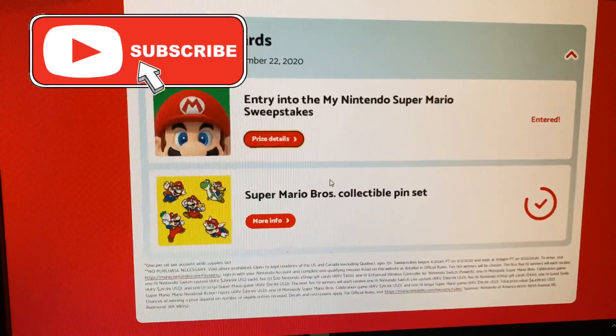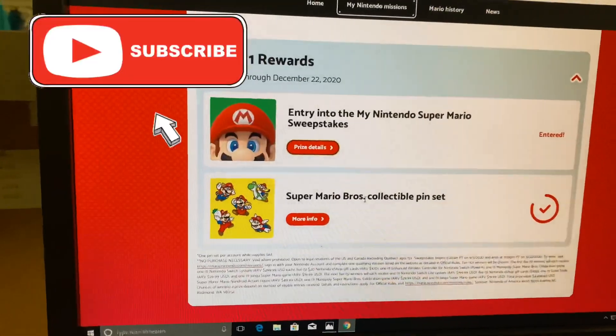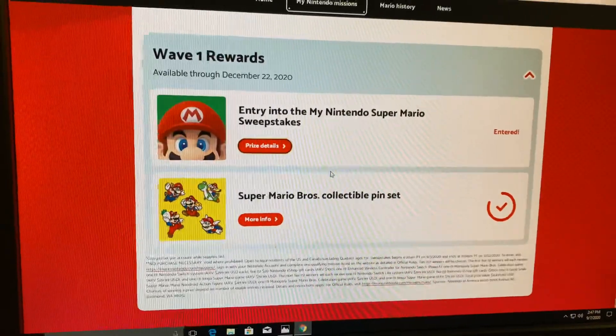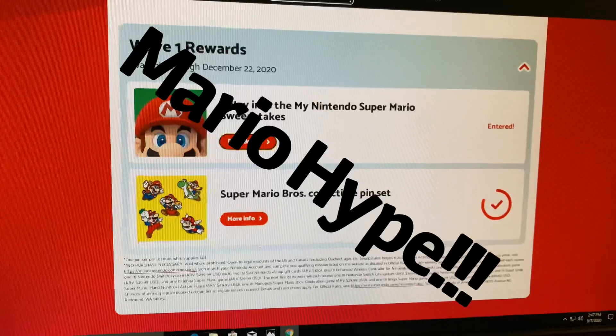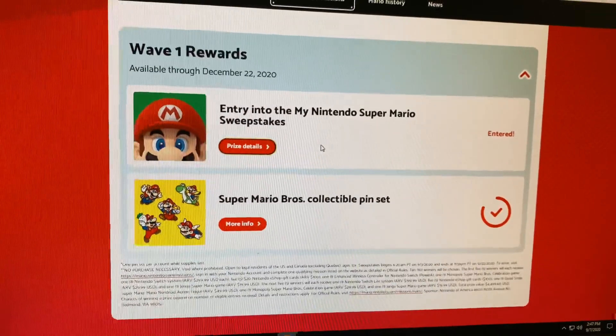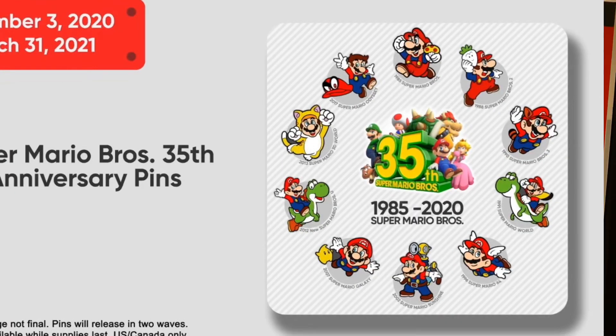Welcome back everybody to the Michael Experiment. I wanted to do a couple of quick videos today — I have a lot of time so I just wanted to touch on a couple of Mario-related things because I'm in the Mario hype. We're getting hyped for Mario. This video is about how to get the Mario Brothers collectible pin set.